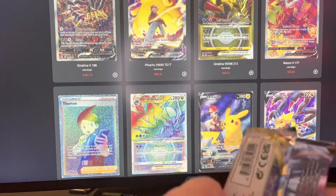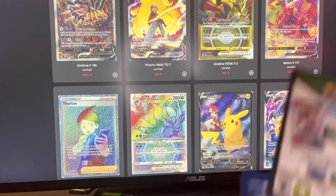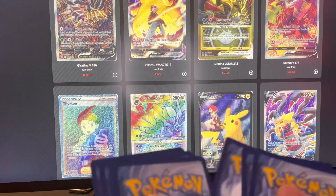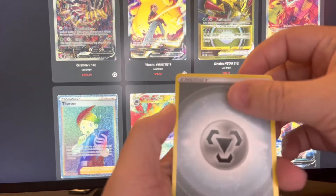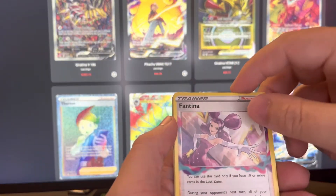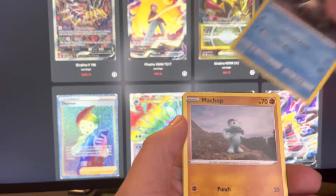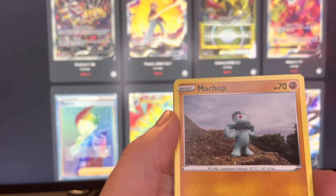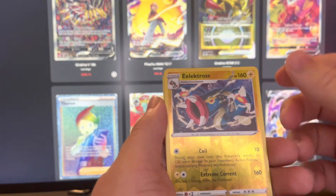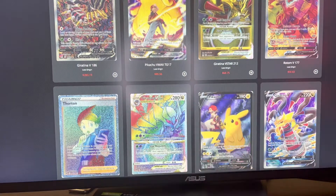Getting right into the second pack. Let me know what y'all think about this set — I think it looks great, I'm very excited. We got Metal Energy, Komala, Roserade, Fantina, Seal, Hisuian Zorua, Snover, Machop, Pikachu, and Electros Reverse into a Hisuian Goodra holographic. Very nice.